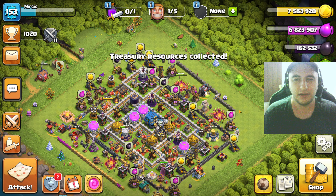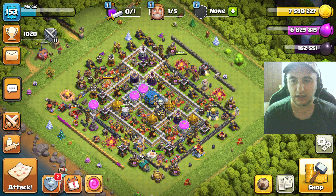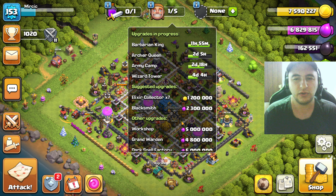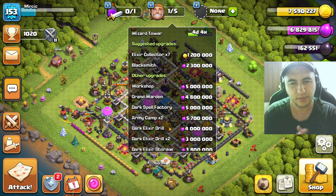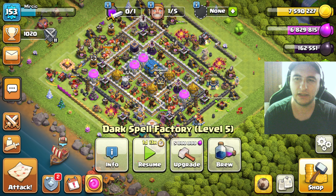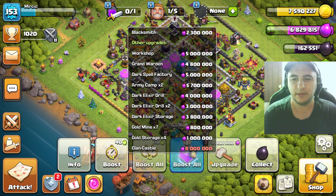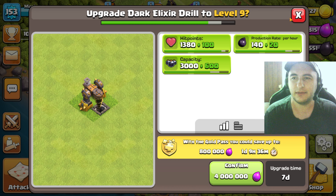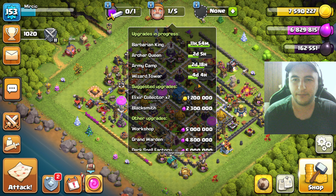Let me see how much we actually got today - not just what we farmed with troops but also the extras from the magical Silver League bonus. I'm at seven and a half million gold. I want Grand Warden, I want everything to go up. Dark elixir drill or dark spell factory - I feel like dark elixir drill is the best thing here. Going to level nine, spending four million elixir.